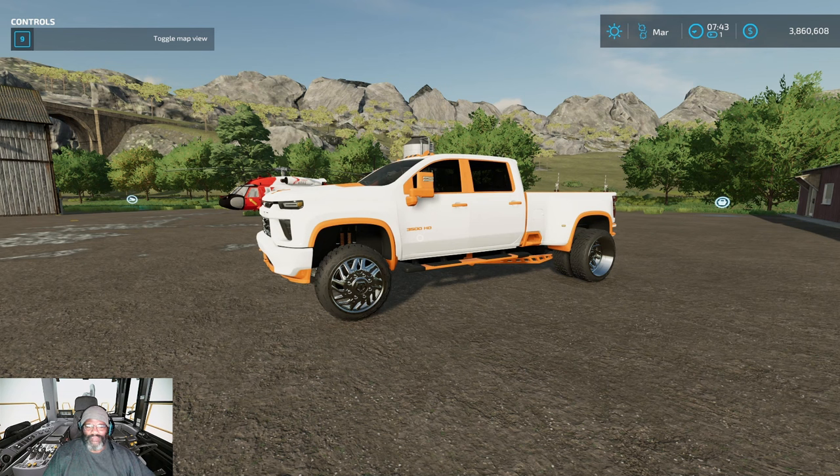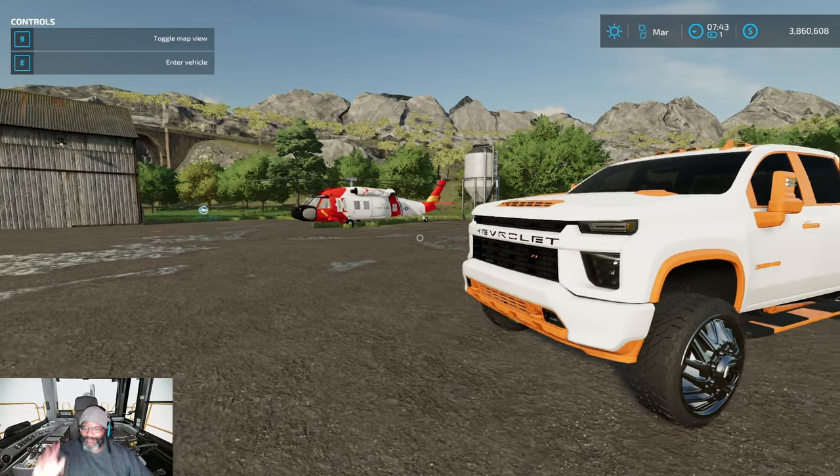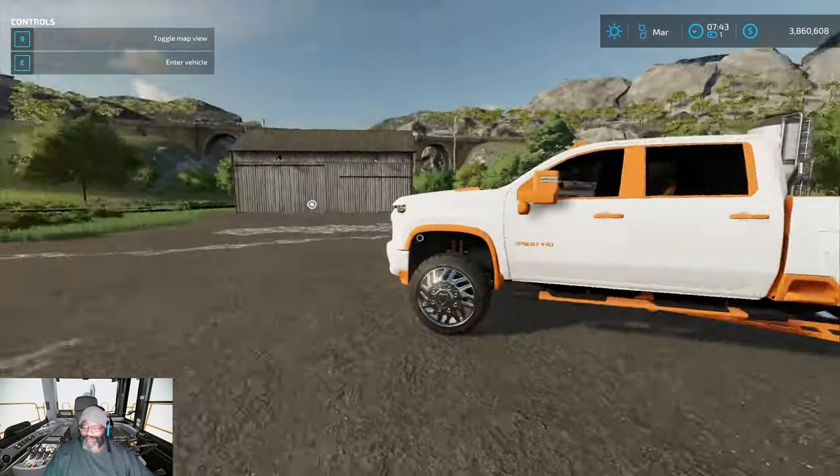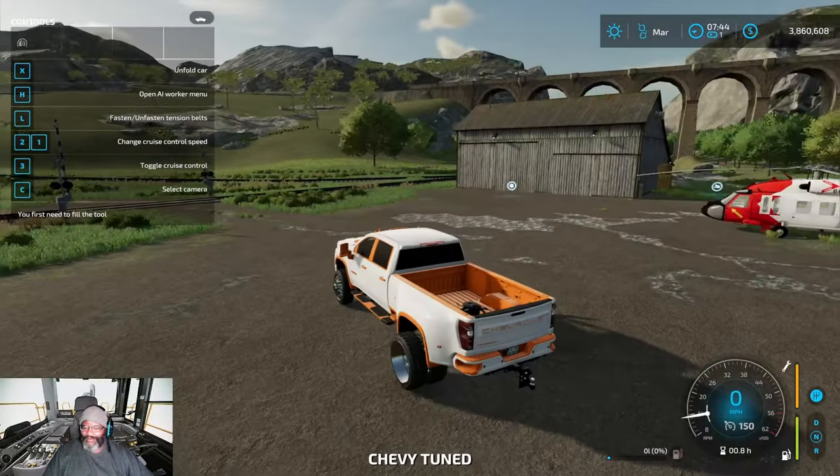Welcome everybody to the Showboat Sam YouTube channel. Today we're going to be looking at a console gold mining map called Dual Valley. This is the first real gold mining map I can say, besides Mason County and whatnot. It's a pretty cool map. You're probably wondering why there's a helicopter in the background — we'll get to that later. This map took the old ship down 3,500.